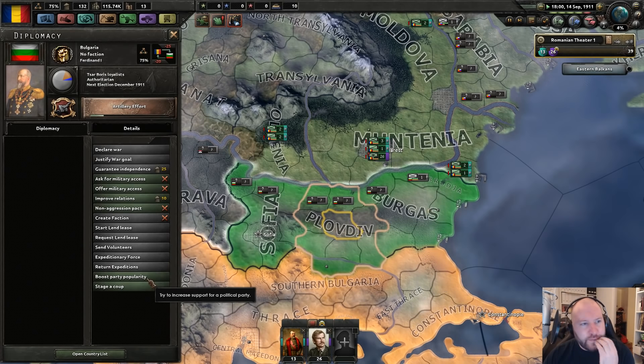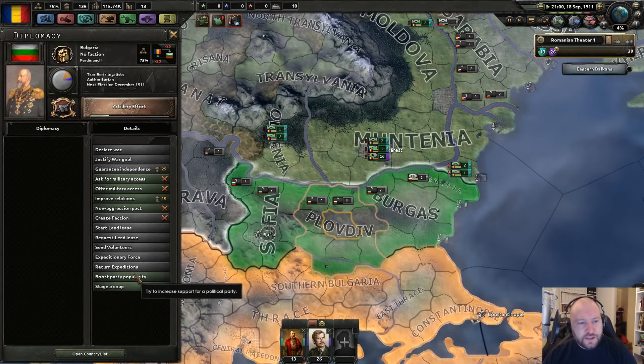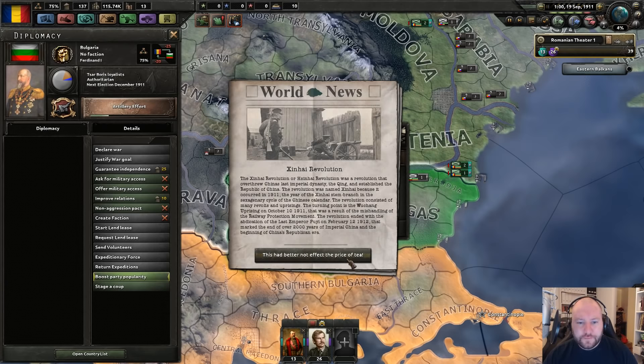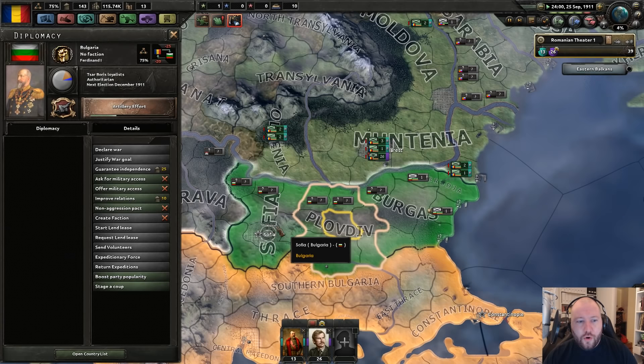I wonder if there's any point in trying to convert Bulgaria into a democratic nation. Let's try it. Wait — this better not affect the price of tea. Five political power per day? Nooo, we can't afford that!